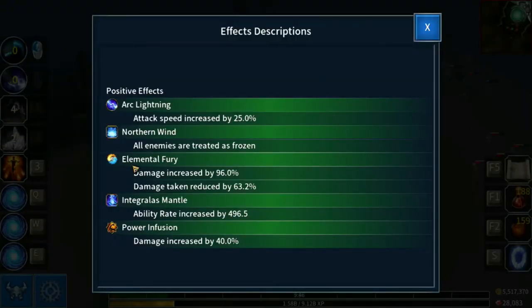So we can see on our buff bar: Elemental Fury — we've built up 12 charges there. As you can see, our damage has increased by 96%, which is exactly what we expected: 12 times 8. But our damage reduction shows as 63.2%. You might be thinking, well, that's not 12 times 8 — surely it should be 96%, but it isn't.